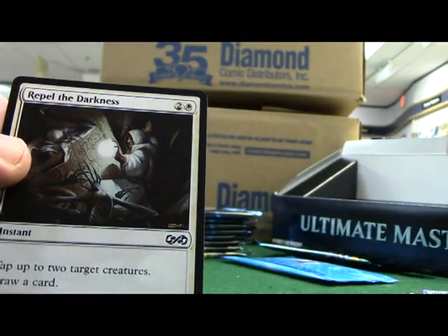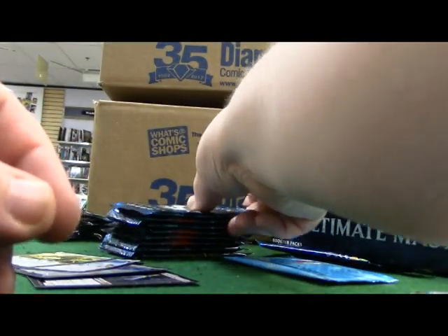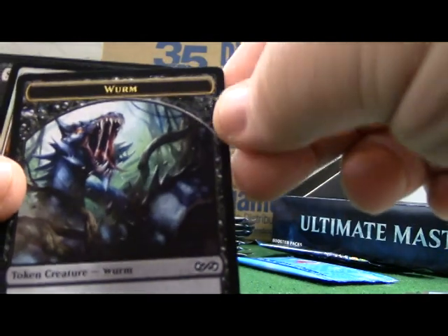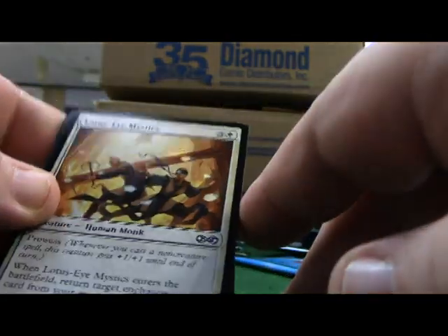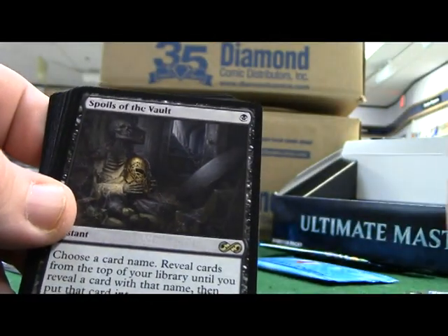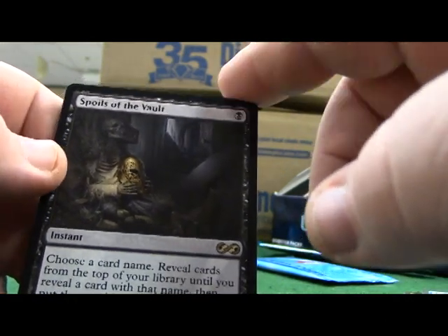Mammoth Umbra - we were talking about the totem armors, the umbras. Really cool little additions. Repel Darkness. Karn pack. Boneyard Worm. Beautiful. Lotus Eye Mystics - nice, I like how the foil hits that one. Spoils of the Vault - really nice.